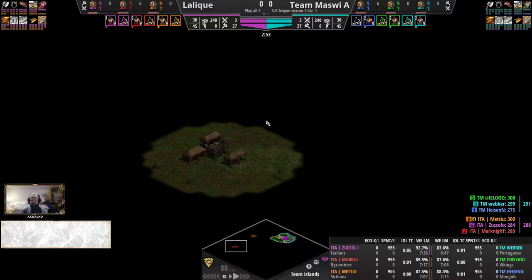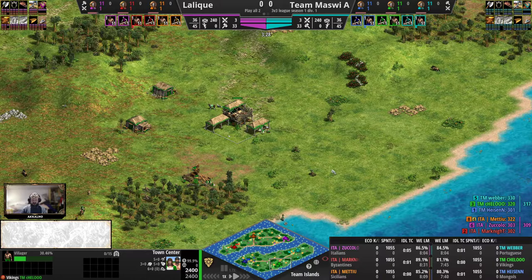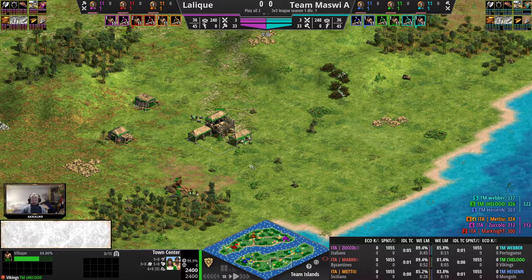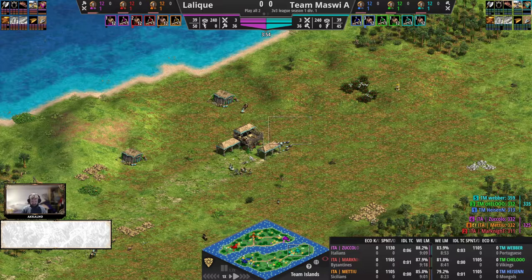To the left side, Byzantines for Mark Knight here — faster firing fire galleys and a faster, cheaper Imperial Age. Always handy on naval maps if you need to make a comeback. Now, I said Team Mazvi — I meant Lalique. For Team Mazvi we have Cello in the Vikings pocket — classic pocket pick for Team Islands, long boats hype.